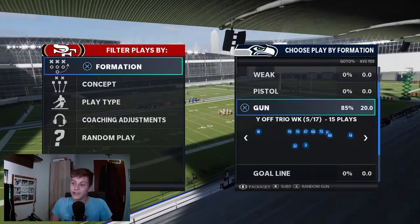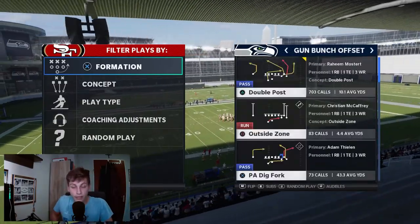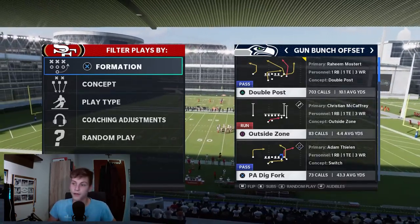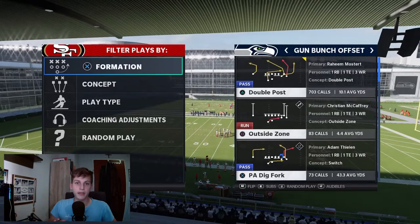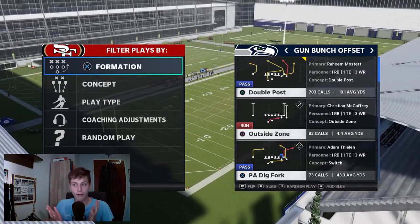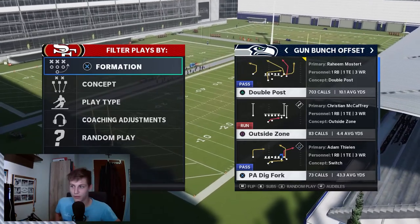Today I want to show you guys how to get from Gun Bunch Offset to I-Form Close and other formations of that nature. Now that sounds really glitchy, and it is. This is just for you guys who want to go out and win all the games you're playing. This is a true try-hard scheme — it is about as toxic as you can play Madden right now. But it is a whole lot of fun, so I'm going to show it to you guys.